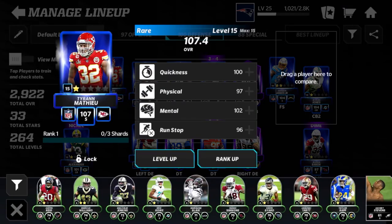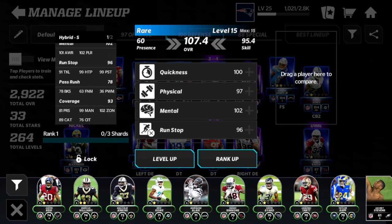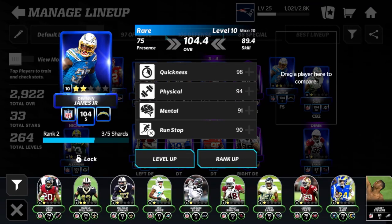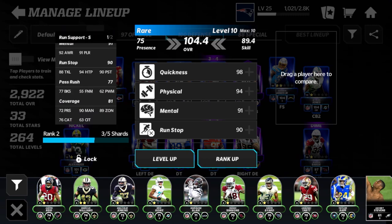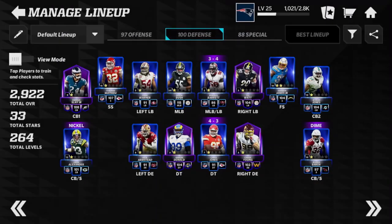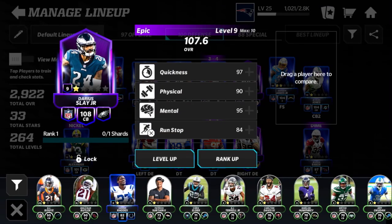Moving on to the secondary — Tyran Matthew at 107 overall, pretty nice with good coverage. Derwin James at 104 overall — I almost have him up to rank three. If I get two more Derwin James shards I can get him up to rank three, so he'll probably be on the team for a while.